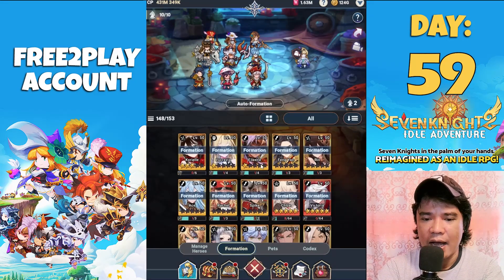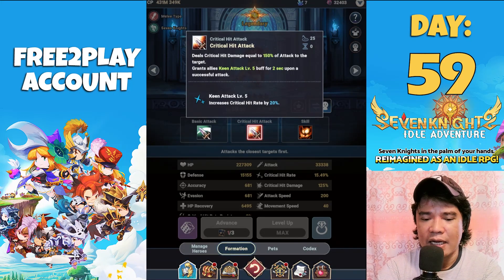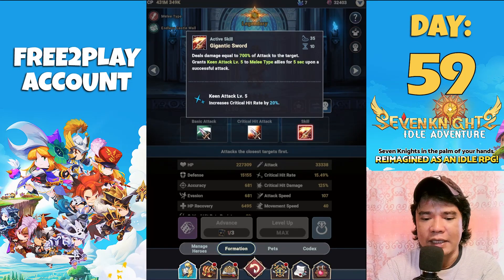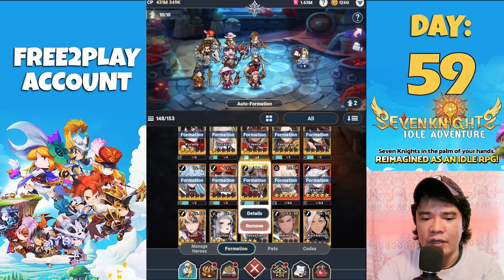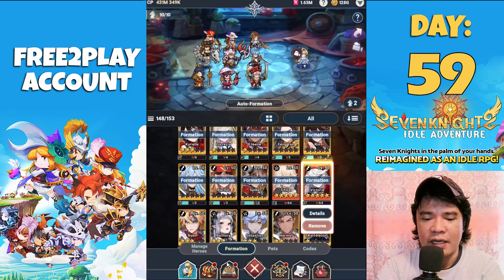The heroes I'm using are Kyrill, Lucretia, Aileen, Feng Yan, Rin, Ace, Racial, Spike, Chloe, and Victoria. I use Feng Yan together with Racial so that the buffs — critical hit rate increase and king attack — will be active all the time. Spike grants accuracy, Chloe decreases evasion, and Victoria rounds out the team.